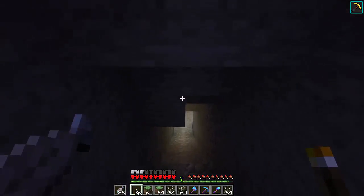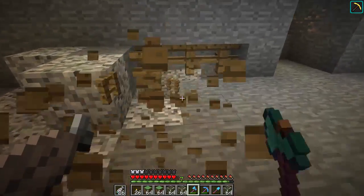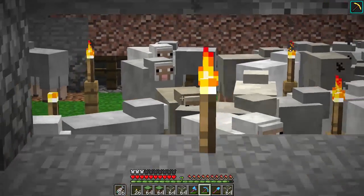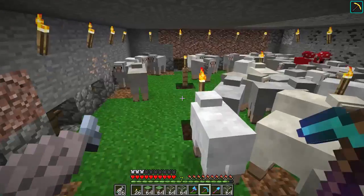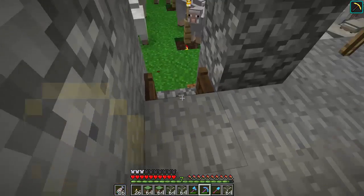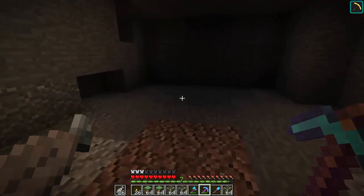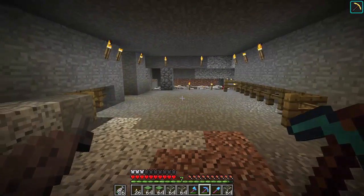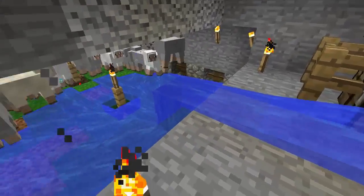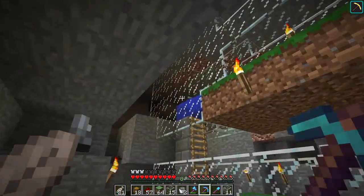Now it's time we head down here and start constructing this sheep farm. We're making a design by Snow Crash, which is a pretty cool guy — he's a good YouTuber who makes farms and awesome stuff. He's also the maker of the donut gold farm, which is a pretty famous gold farm being used by quite a lot of bigger YouTubers on their servers. The farm is built, the sheep are not in it yet, but this is the farm.